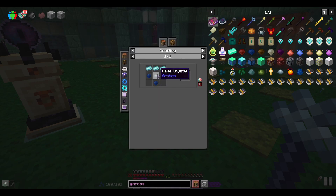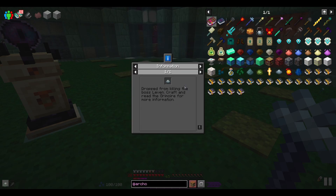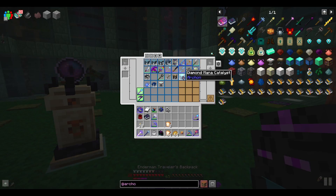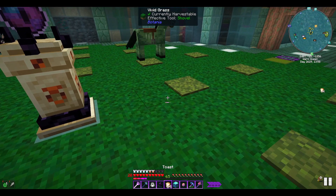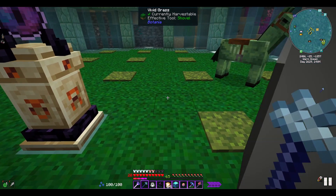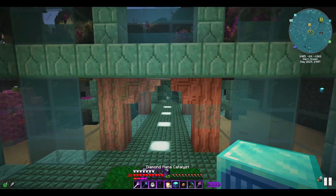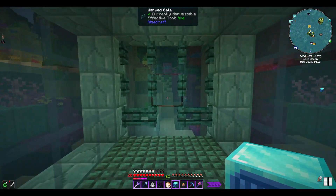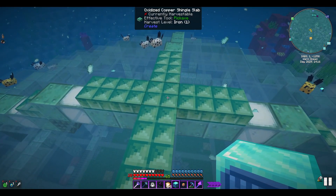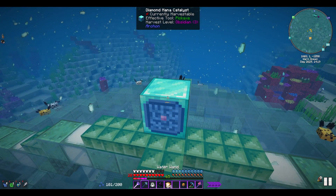What we need to get for that is called the Wave Crystal. The Wave Crystal is dropped from the boss Leven in the Archon mod. You need to use one of these summoning pedestals with a bunch of different bits and pieces. What we've made is a diamond mana catalyst — when we put that down and hold our wand, we've got 100 out of 100 mana, but putting it down increases our mana amount as well as the regen rate.